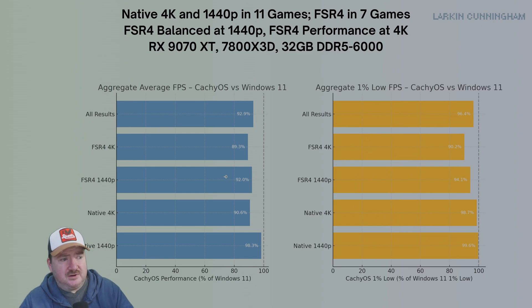When we turn on FSR 4 at 1440p, there's a bit of a dip — going from less than 2% deficit to an 8% deficit. There's definitely more of a cost to turning on FSR 4 in this hacky way compared to Windows, where it's natively supported in the Adrenaline software. At 4K, there was a little bit of a cost, but 4K was already GPU-bottlenecked, so turning on FSR 4 probably alleviated that bottleneck in a couple of games, meaning it didn't introduce as much of a penalty compared to Windows.